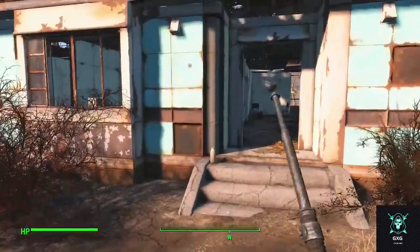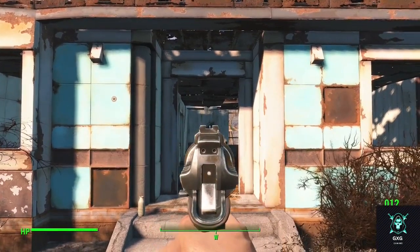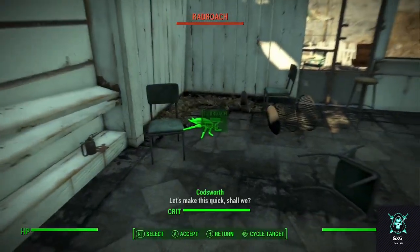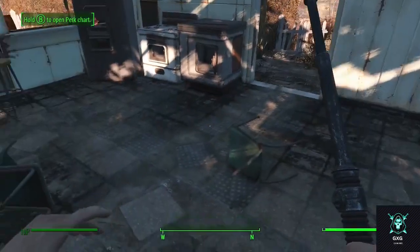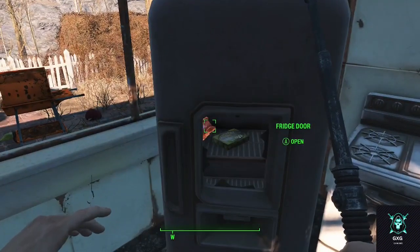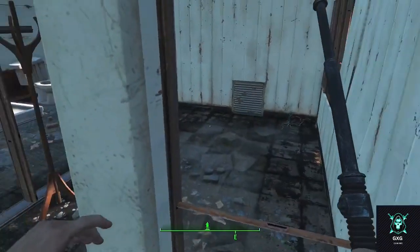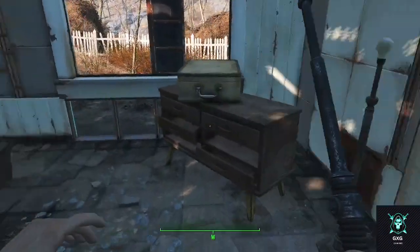Did we clear out all of these guys? We didn't even clear these guys out yet. I wonder how to make a crossbow — we can make the ammo at the workbench, but I think we may just have to find it.